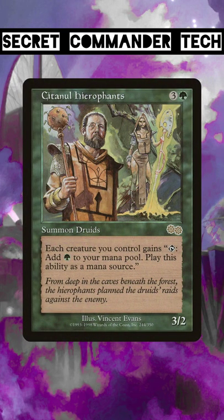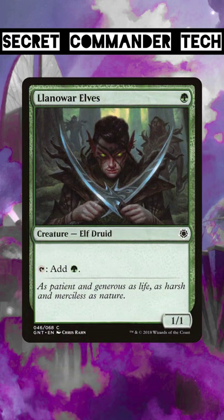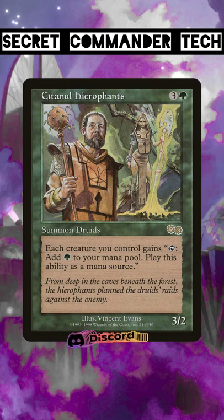Sentinel Hierophant is a card that not a lot of people know about. This four mana druid gives your creatures all the ability to tap and add green to your mana pool, turning every creature you've got into Llanowar Elves. I like to use this when I've got a nice token board established, then slam this, and every creature without summoning sickness is suddenly a mana producer for you.